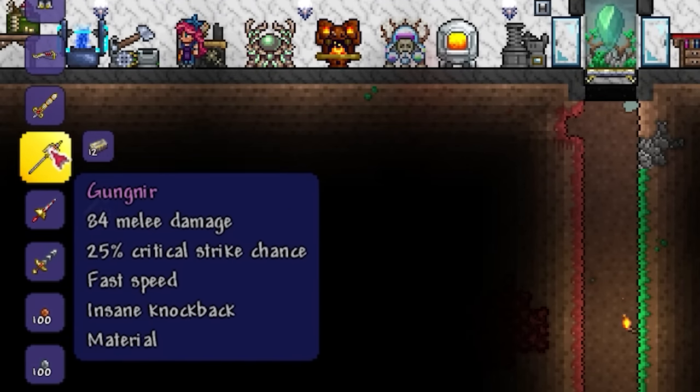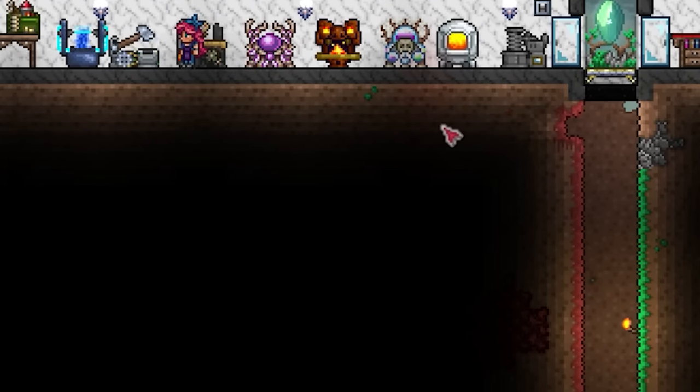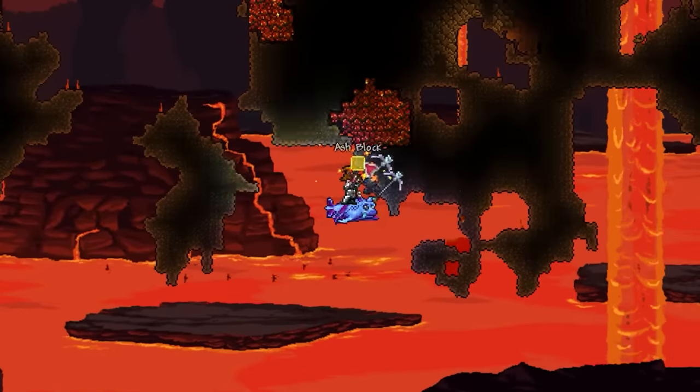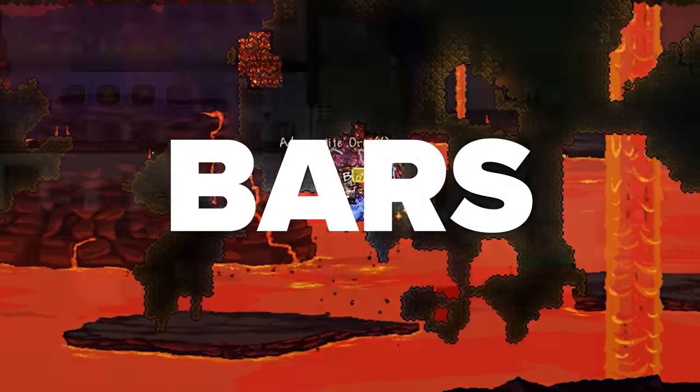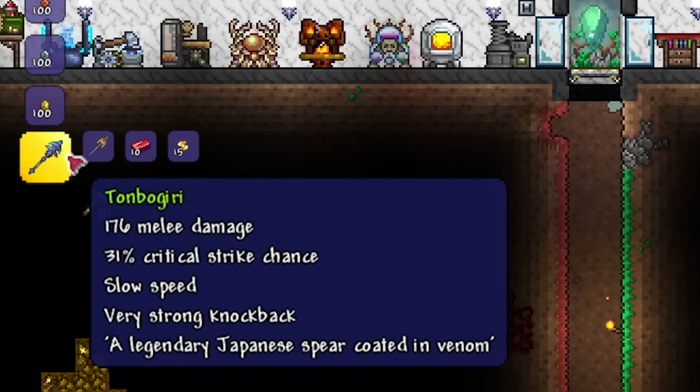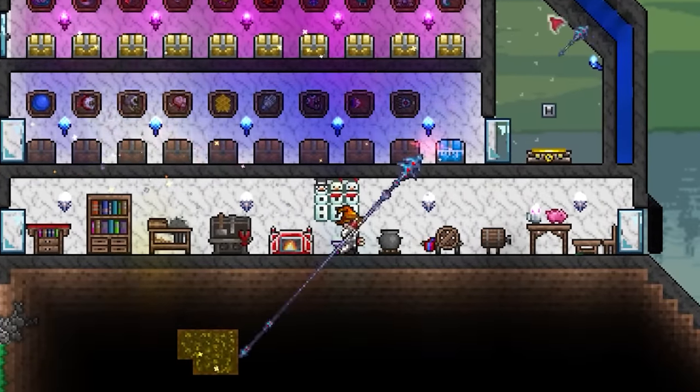First, you're going to want to craft the Gungnir itself with 12 Hallowed Bars at an Anvil, and also collect enough Hellstone for 5 Hellstone Bars, and enough Adamantite or Titanium for 10 Bars. With everything collected, head to an Anvil and craft that beautiful Tombagiri. Let's see how it performs.